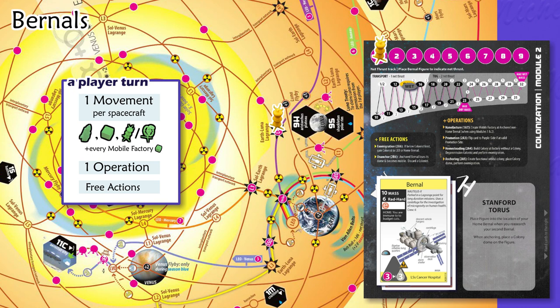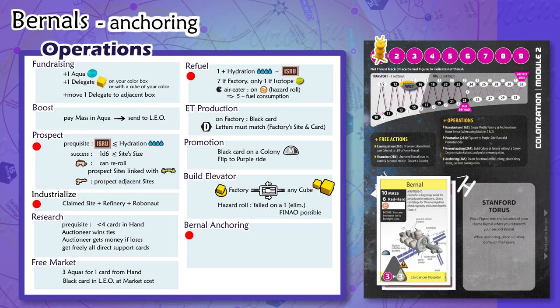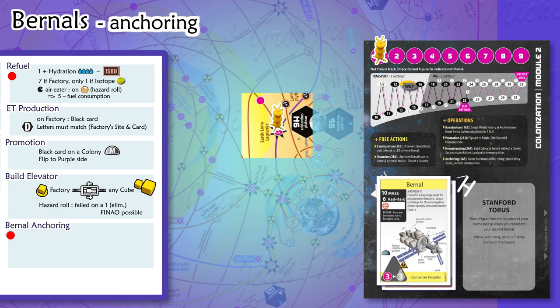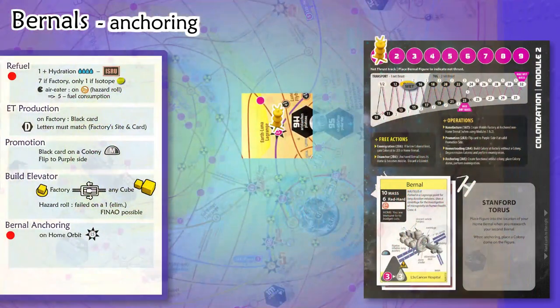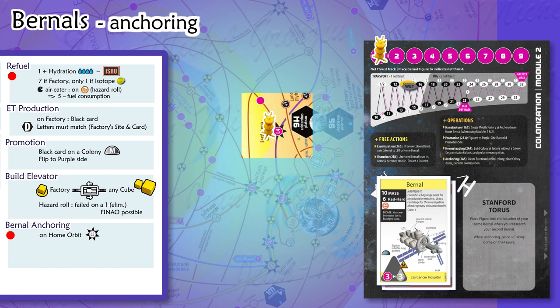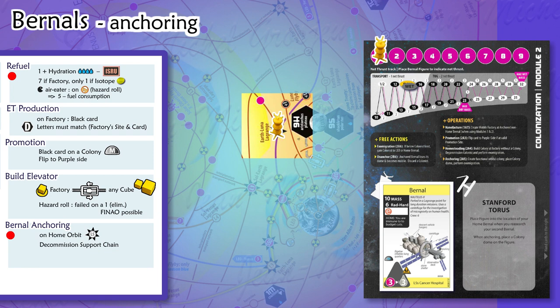Now you know how to build and move a burn hole, but a moving burn hole is just a bad rocket — the idea is to bring it to a point where you will anchor it. A useful burn hole is an anchored burn hole. Anchoring is an operation with a red dot because it can trigger a glitch. If there is a glitch marker on the burn hole stack, the anchoring operation will require a glitch roll. You cannot anchor a burn hole just anywhere. First, you can anchor it on a home orbit — shown on the map as 7-pointed stars, with 10 possible home orbits. Yellow player brought his burn hole to a home orbit, decommissioned all burn hole support chains (one generator card in our example), and the burn hole is anchored.